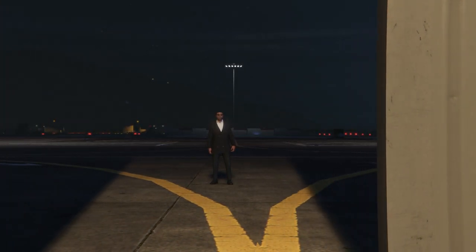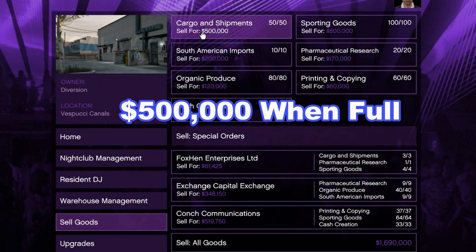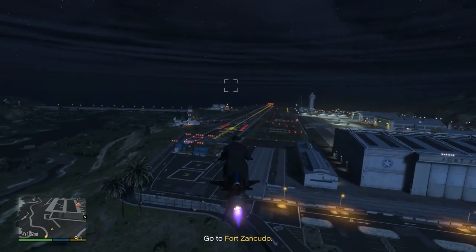One of the worst businesses is the Hangar, but when you have the Nightclub, the Hangar is one of the best businesses to assign your technician to, and you can make $500,000 when it's full. I buy the Fort Zancudo hangar as it gives me clearance to enter Fort Zancudo.